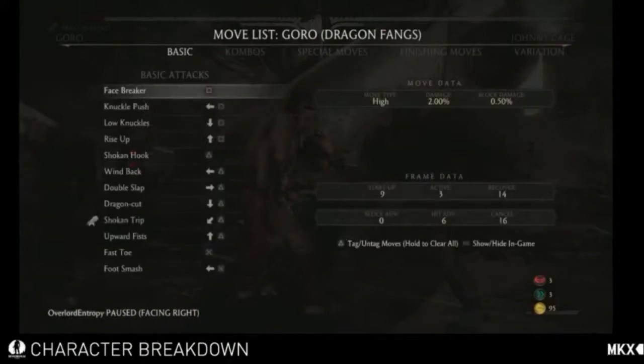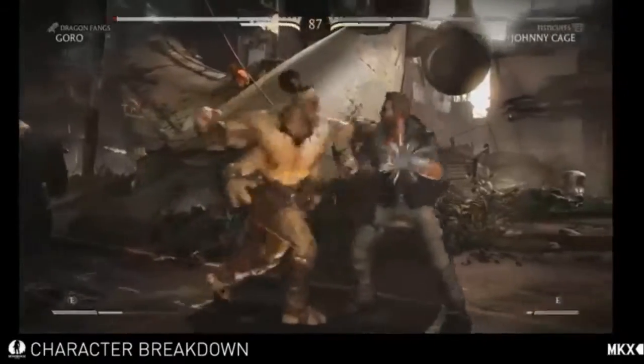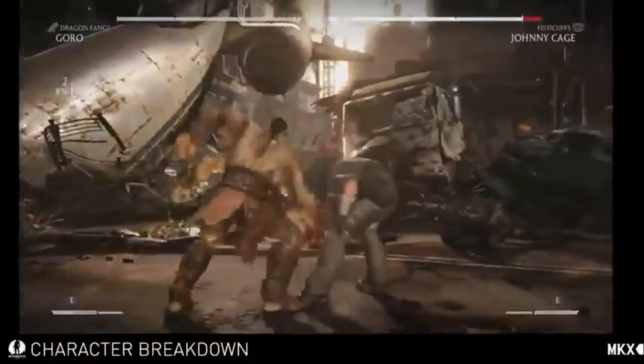I know you want to fight, but is that where you pause to look at your moves? I'm gonna look at some certain things. He has one basic attack shown here — these are the basic attacks. This kind of shows you how the screens work, like what are all the different combo strings and what's exclusive to that variation.